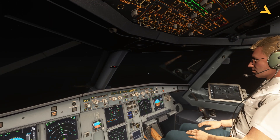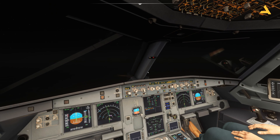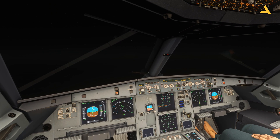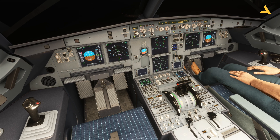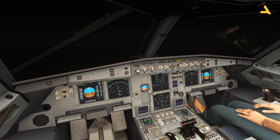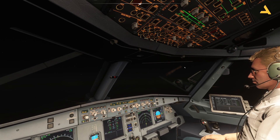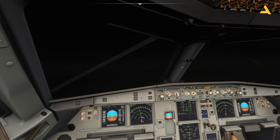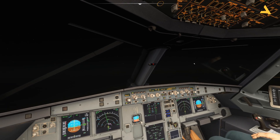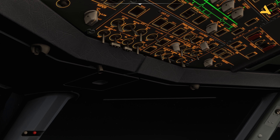This dome light is required when you are in the parking so that you can see things clearly, and the ground crew can also see you. Let me just adjust the thrust lever. After the pushback, when you're ready to taxi, you turn off this light because it's too bright inside and you cannot see outside, and you don't need the ground crew to look at you, so you can turn off this light during the flight.